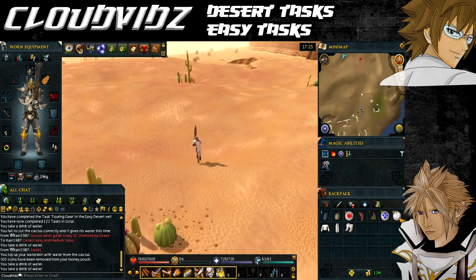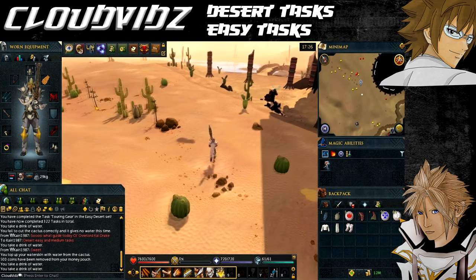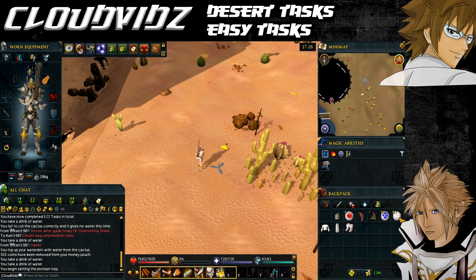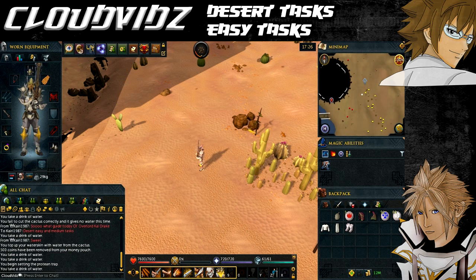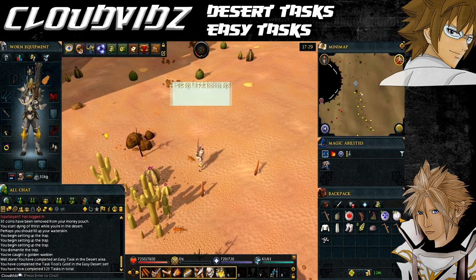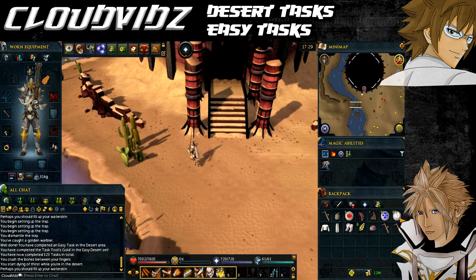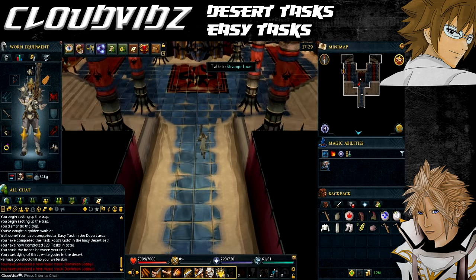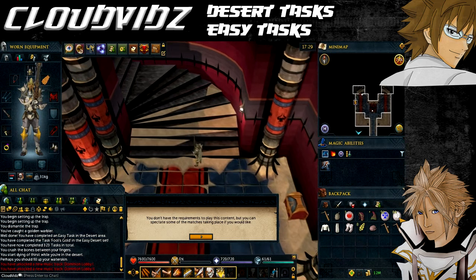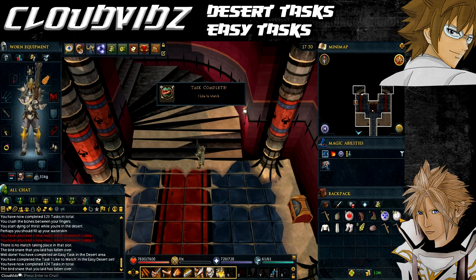The next task is called Fool's Gold - catch a golden warbler. These are found just east of the Dominion Tower and west of Uzer where we currently are. You need a bird snare; protein traps won't work because you need the bird's meat, feathers, and bones. Set up a bird snare, wait a couple of minutes for one to land, and if you successfully catch it the task will be completed. The following task, I Like to Watch, is to attempt to spectate a match at the Dominion Tower nearby. Enter the tower, climb the stairs, and choose the spectator option. The task completes even if no one is there to spectate - just attempting it by clicking the doorway is enough.